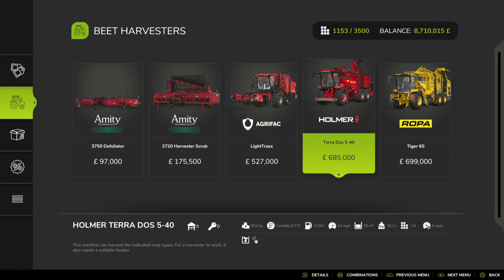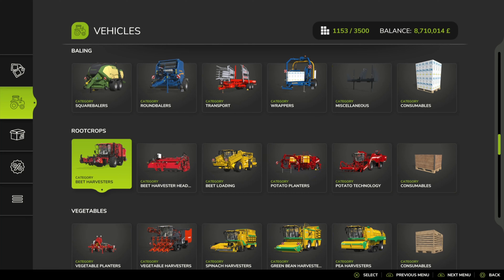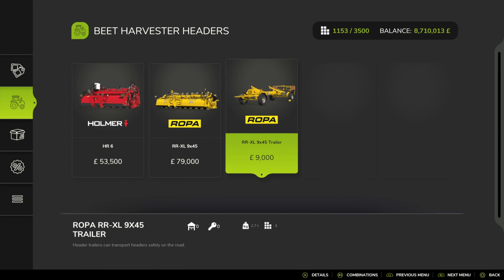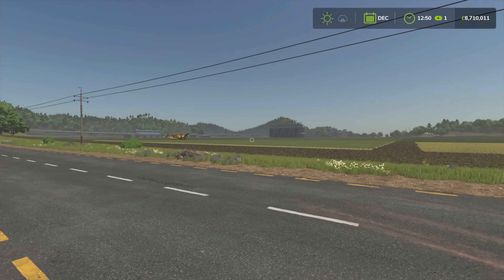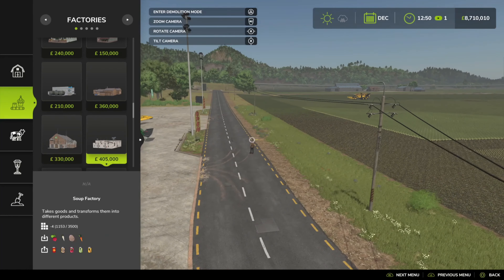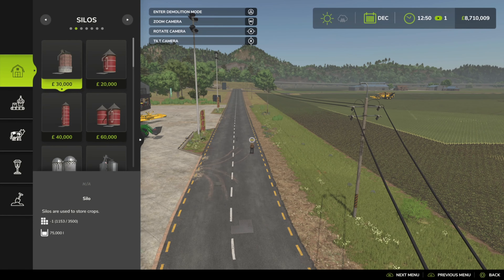The Holmer and the Roper do come with their own header trailers if you want to use those - technically you don't need to. Also with sugar beet, at the moment because we haven't got mods to store sugar beet, going into build mode and looking at sheds and silos - there are really no silo extension options for sugar beet at this stage.